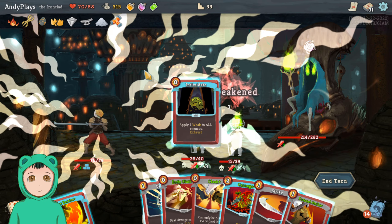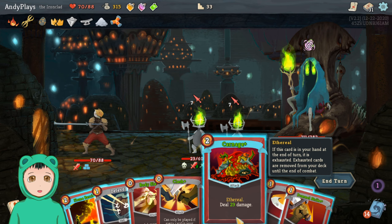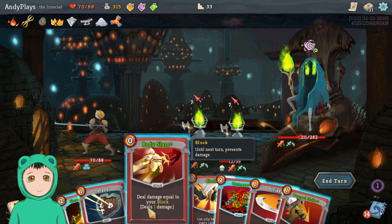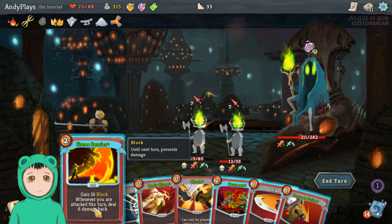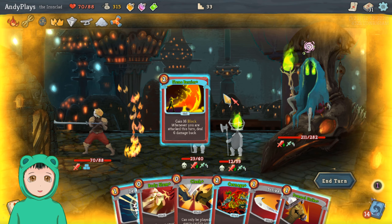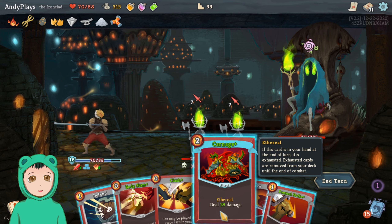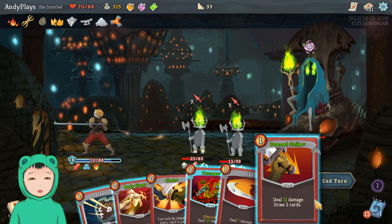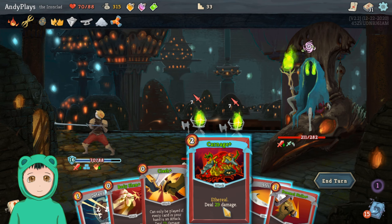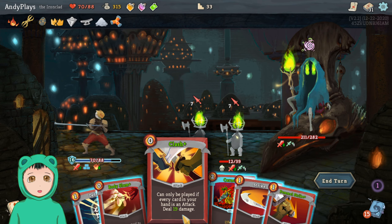Alright, so we can Intimidate — do Intimidate, then Flame Barrier, Carnage I think. So we'll do Flame Barrier, get hit, do Carnage — because this card at the end of your turn is exhausted. That'll deal 3 damage to all enemies but if I use it I can deal 29.